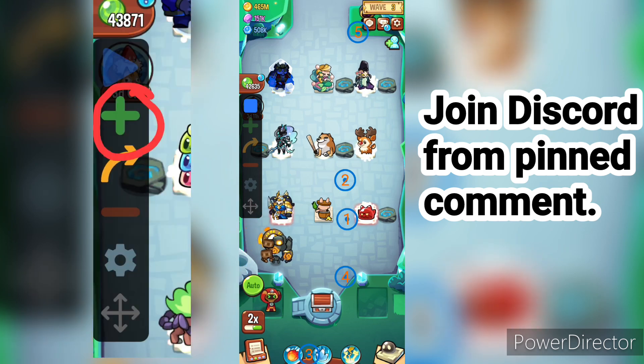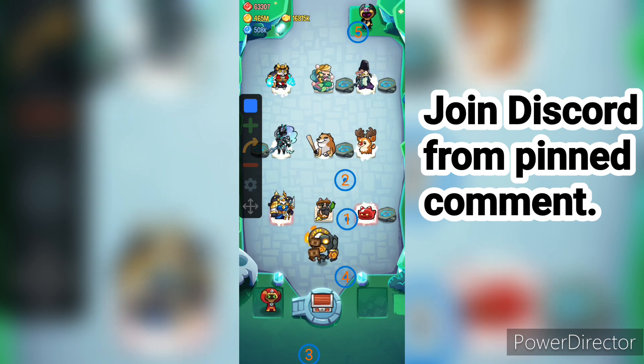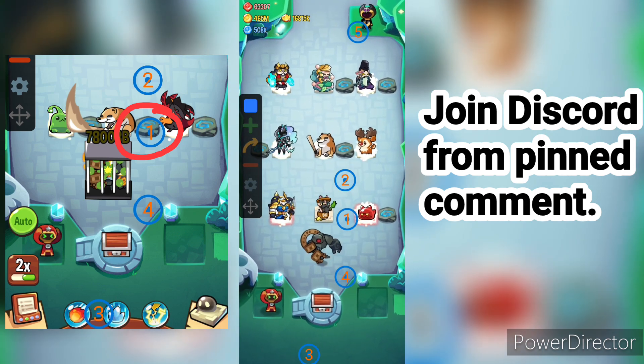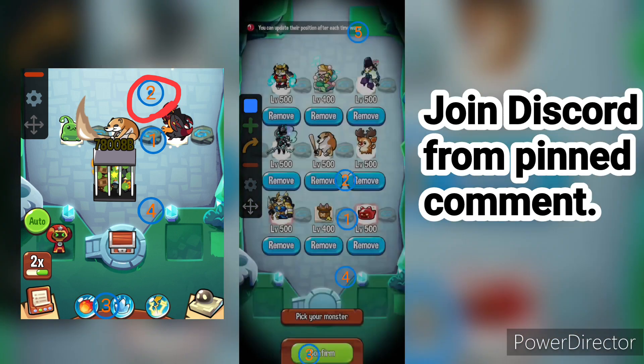Then open the game and tap on the plus button 5 times, and place the numbered circles on the positions as shown in the video. Number 1 circle is at the middle rock of the 3rd row. Number 2 circle is in between the 2nd and 3rd row, just above the number 1 circle.